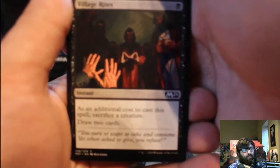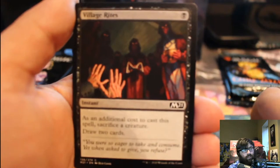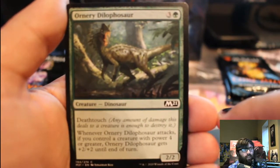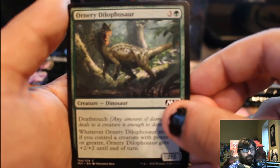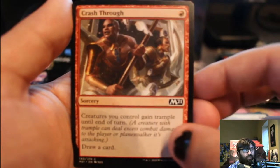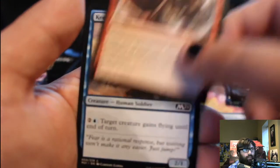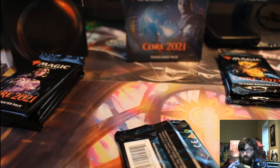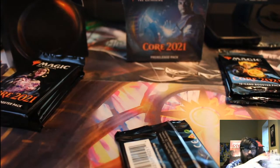Village Rites: additional cost of the spell, sacrifice a creature, draw two cards. Ornery Dilophasaur: Death Touch. When it attacks, if you control a creature with power four or greater, it gets plus two, plus two — so it pumps itself. Alpine Watchdog: a 2/2 Vigilance, it's a cute boy. Crash Through: creatures gain Trample and you draw a card — red draw isn't bad. Keen Glidemaster: you can give a creature flying. Not horrible overall. I'll set aside the rare, foil, and the showcase version of one of the cards.